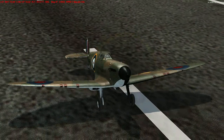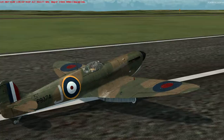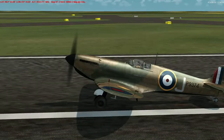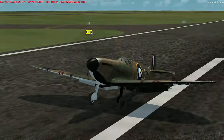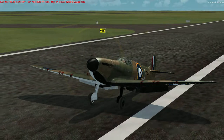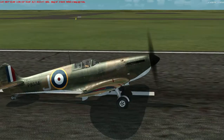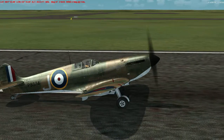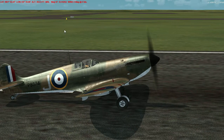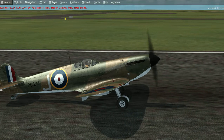So that's the JustFlight Spitfire — it's quite nice and price-wise it's not bad for what you get. You actually get quite a few more variants in the JustFlight one, including a really early Spitfire with the two-bladed wooden propeller. There are more models and more paint jobs in the JustFlight package than in the A2A one. Anyway, let's have a look at the A2A one.